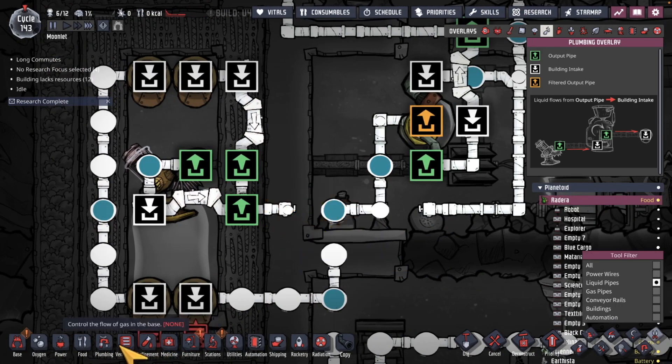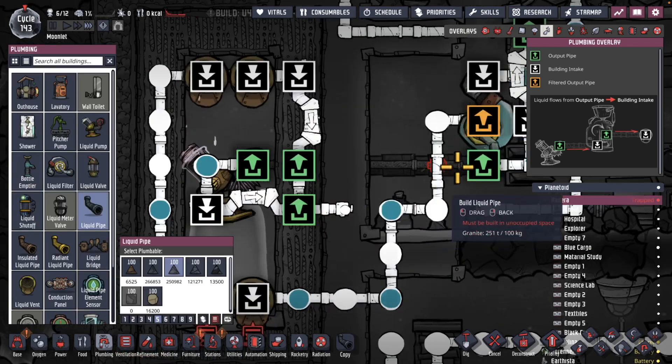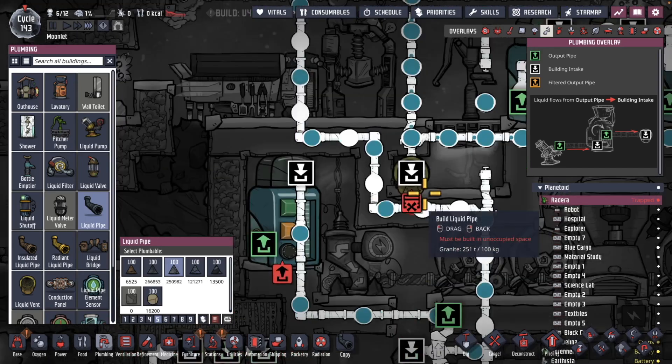That should be going to the input, not the output. Alright, a few more pieces of water, but after that, as long as there's less than a thousand, only brine is going to be going on from this point on.